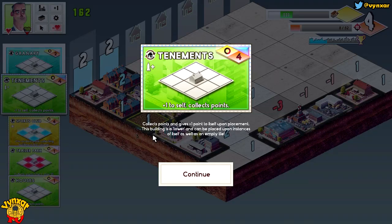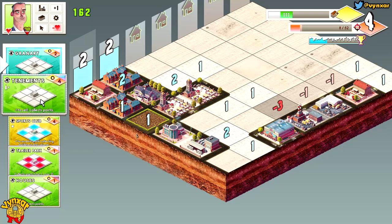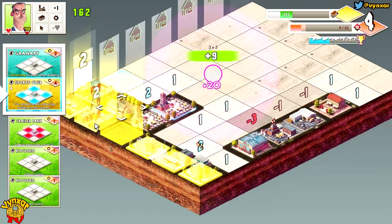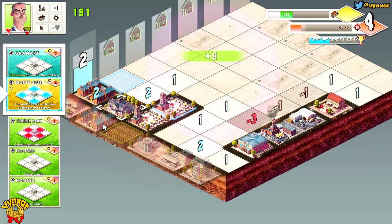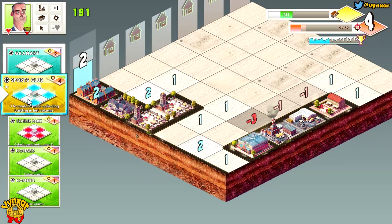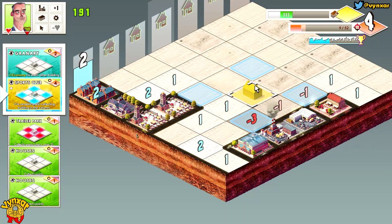Nice — it's a tower and can be placed upon an instance. Pretty cool. Do I want to do it here? Why not — it's a bit of a waste but at least the line is finished. I still have the sport club to place. I could use it to reduce the bad points over there.